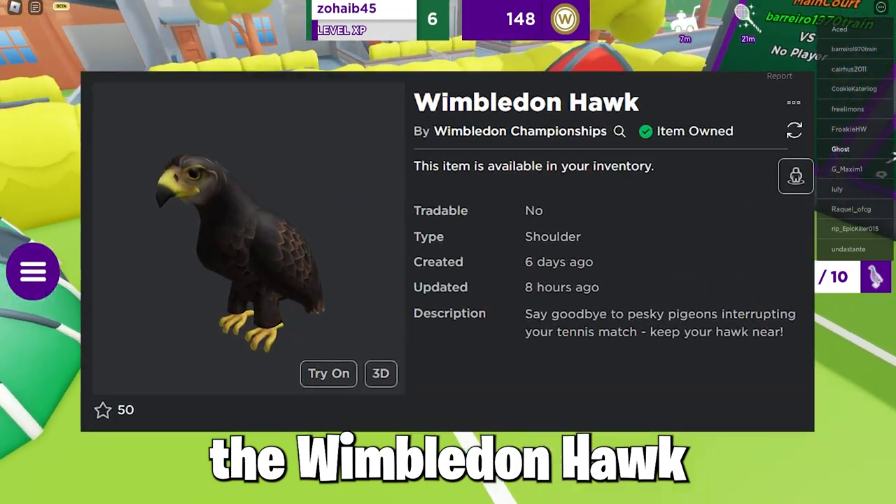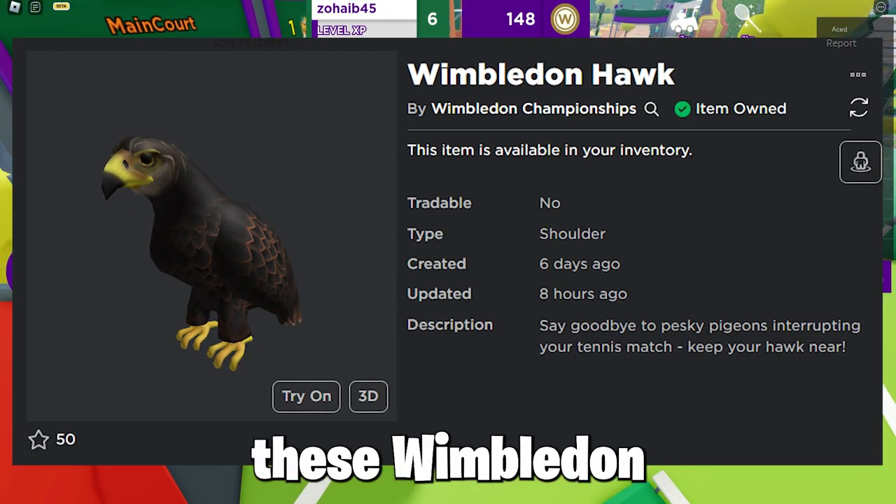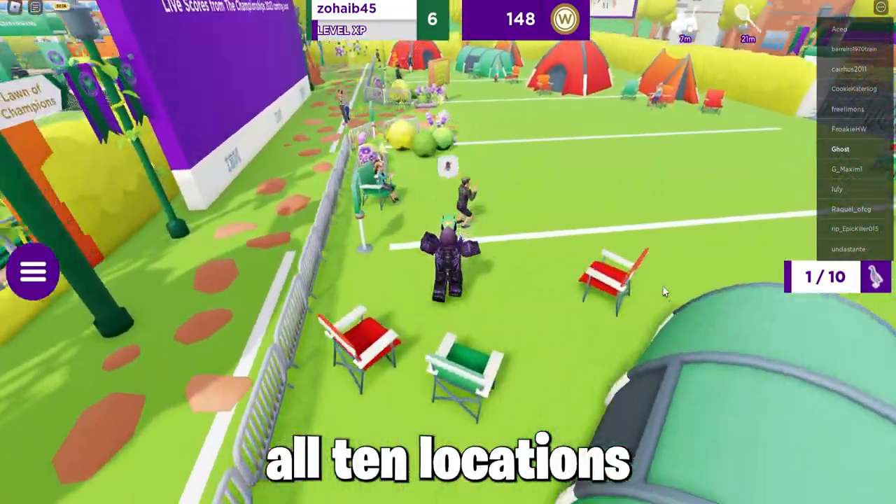Moving on to the next free event item, which is the Wimbledon Hawk — it looks so cool. For this, you need to collect ten of these Wimbledon Hawks around the game, so follow where I go to find all ten locations.